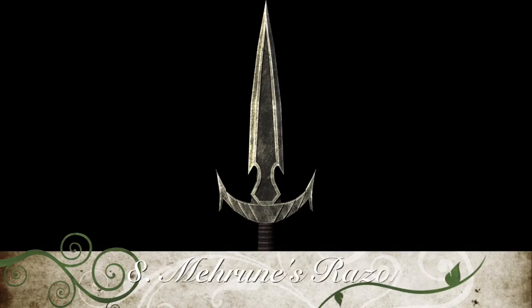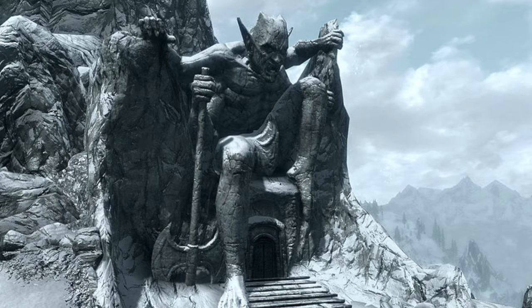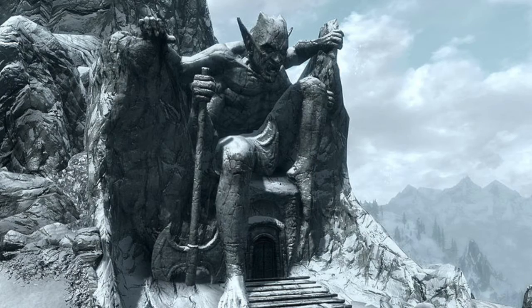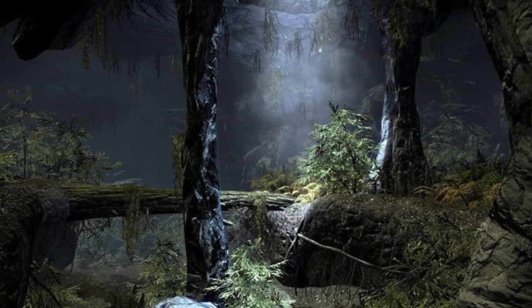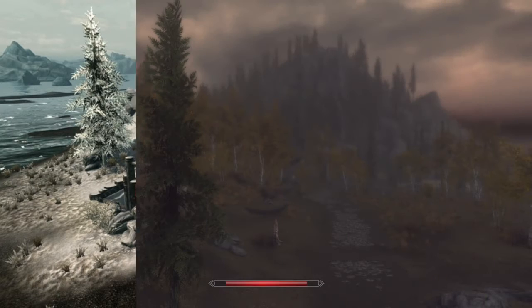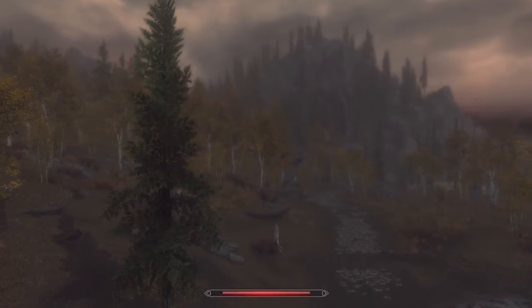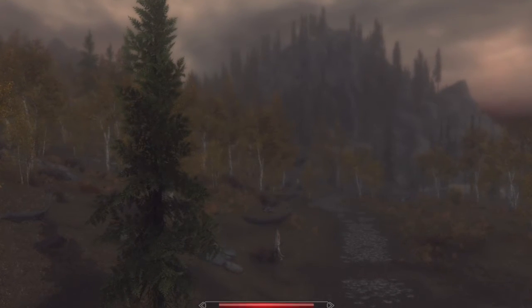For number 8, I have Mehrunes' Razor. Our old friend from Oblivion, the Daedric Prince of Destruction Mehrunes Dagon, has come back in Skyrim, this time presenting us a long and difficult quest called Pieces of the Past. Boring! The required level to get this quest is 20, where a courier will give you a museum pamphlet. Make your way over to Dawnstar and you'll find a man named Silus Vesuius, a man devoted to the Mythic Dawn cult. He will initiate the quest to find the scattered pieces of Mehrunes' Razor, a powerful dagger that has a 1 in 2.8% chance of instantly killing an opponent during combat.